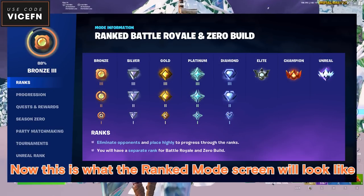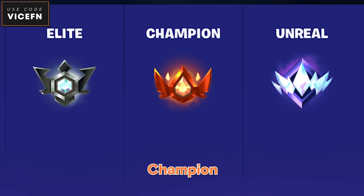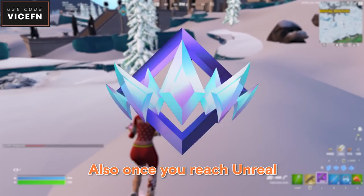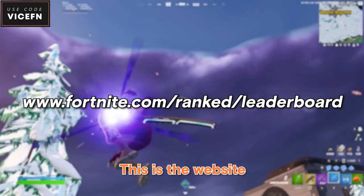This is what the ranked mode screen will look like. Bronze to diamond each have 3 stages, and after that we have elite, champion, and unreal. Once you reach unreal, you can't be deranked, but for all the other ranks you can be promoted and demoted. Also, once you reach unreal, you can see your position on the official Fortnite ranked leaderboard — this is the website.